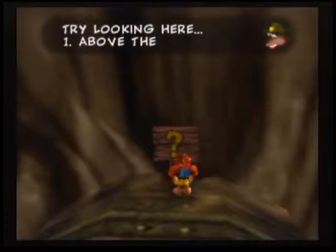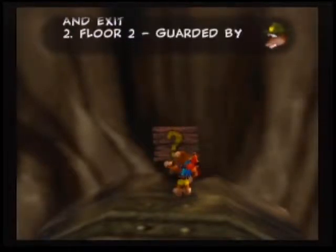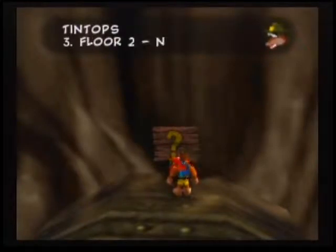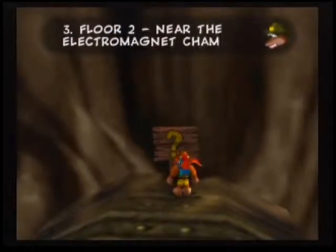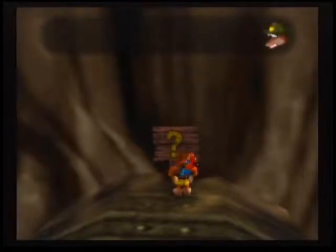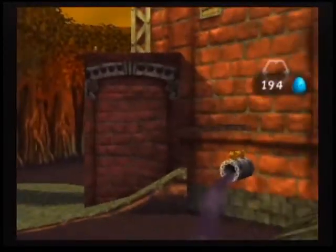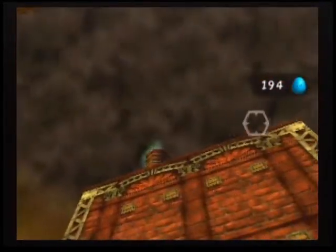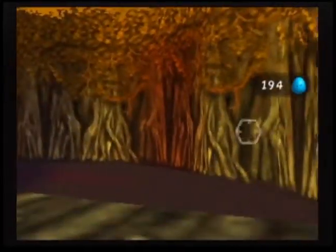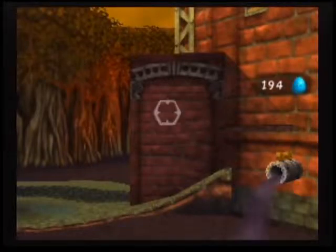Short on battery power? Try looking here: 1. Above the world entry and exit. 2. Floor 2, guarded by tin tops. 3. Floor 2, near the electromagnetic chamber door. 4. Floor 3, near Mumbo's skull. So these are batteries - these batteries are power sources? That's a tall building. What's that up there?